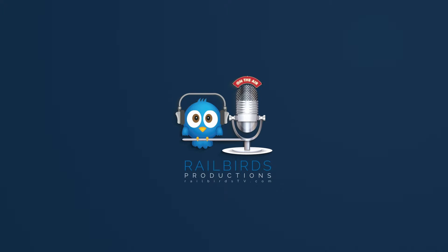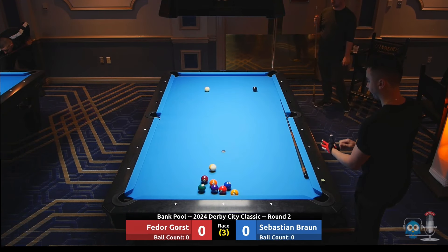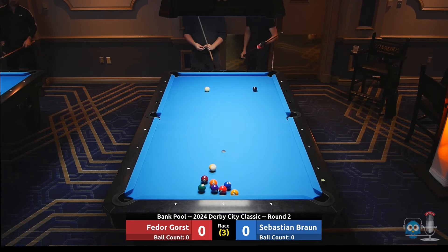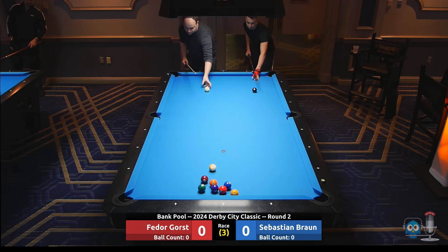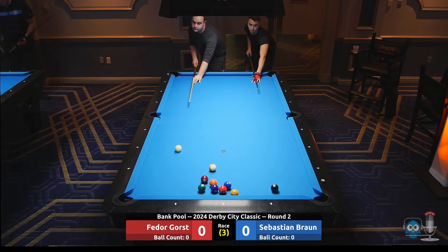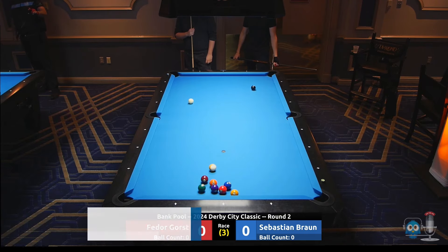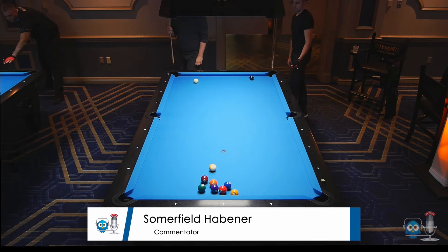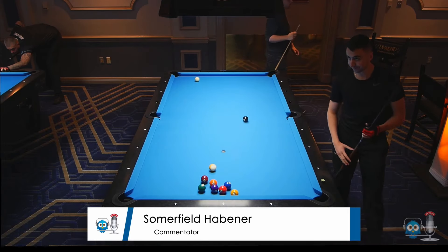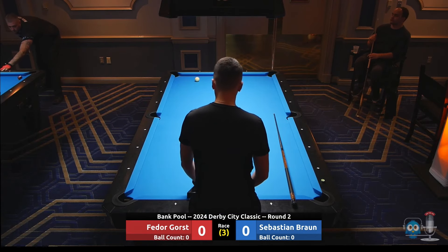Ladies and gentlemen, welcome back to the 2024 Derby City Classic. We're playing bank pool — Fetter Gorst versus Sebastian Brown. We are playing short rack banks here at Derby, this is going to be a race to three, winner's choice, to see who breaks. Looks like Fetter's going to take that one down. My name is Summerfield Habener, thanks for tuning in here with Railbirds Productions. Fetter barely winning that lag.